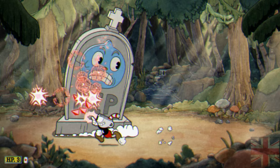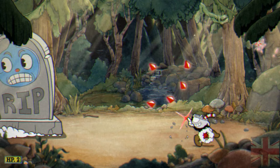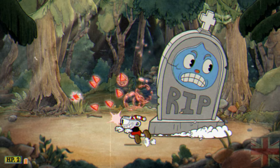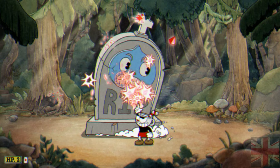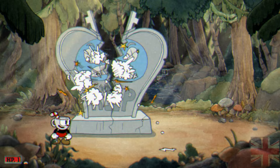The strategy for the gravestone phase is to always go the opposite direction of him. So if he's going left from the right of the screen, you go from the left of the screen to the right and shoot him as you pass each other. If you do that you'll be able to kill him. Dash as soon as he starts to collapse on you and you'll win easily — just make sure not to get under him when he's smashing down.